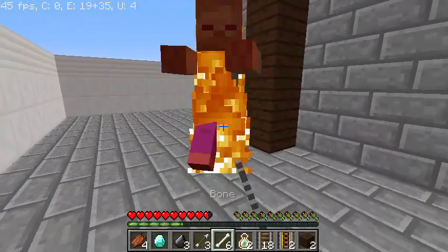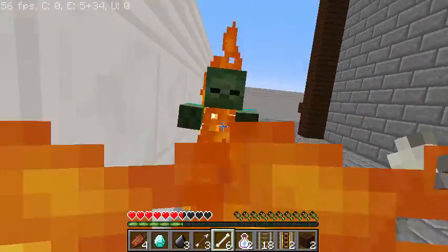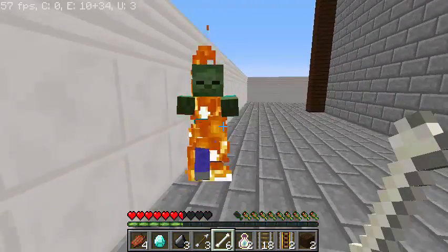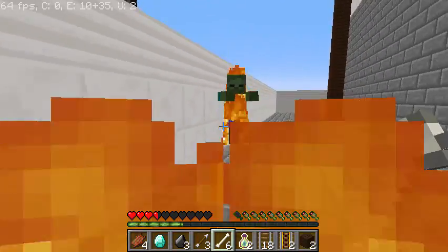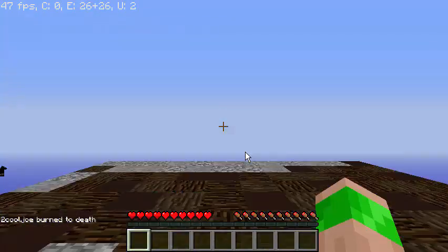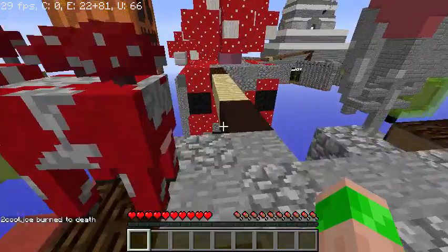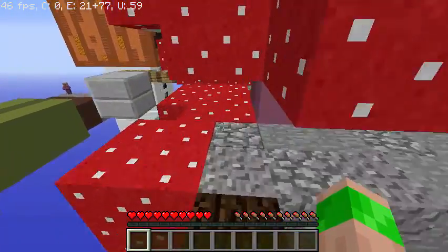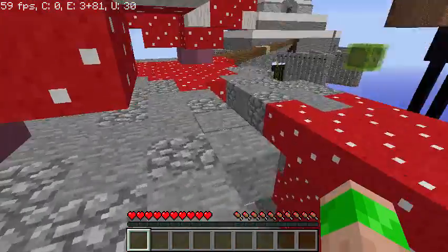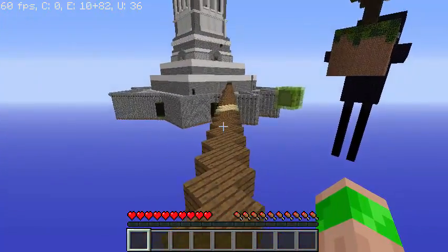Oh hi creeper — if you blow up, silverfish are gonna go everywhere. Please don't blow up. I've been having creepers blow up on me in there. The actual silverfish are made of silverfish blocks. It's burn damage. What does this thing say? 'You're Almost There.' We're almost there! And here I am back at the bottom.